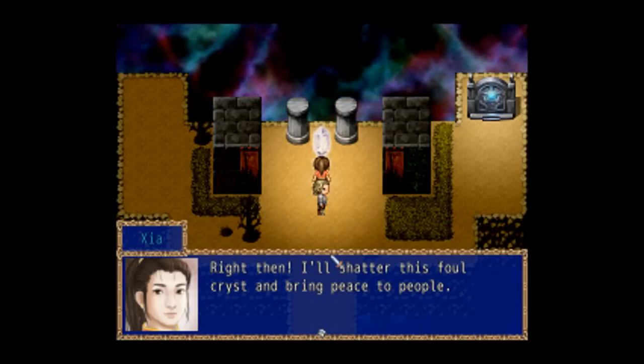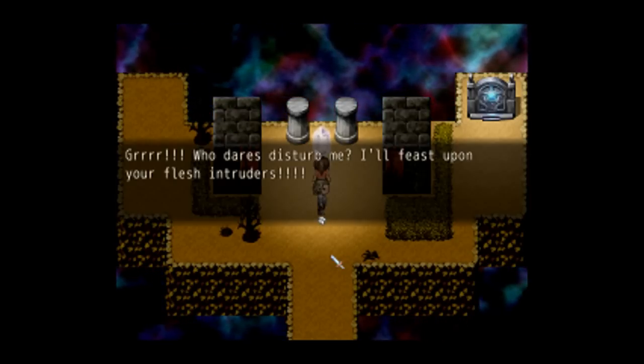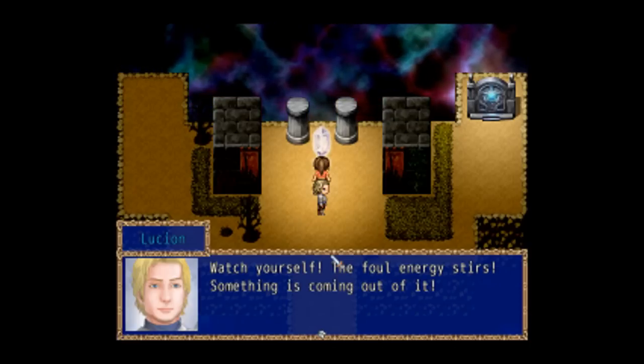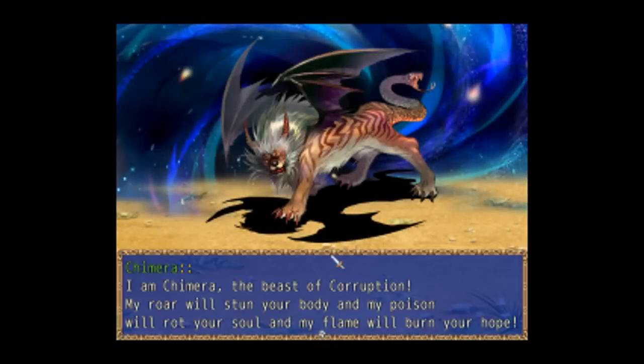'I'll shatter this far crystal and bring peace.' 'Grr — it dares disturb me. I'll feast upon your flesh, intruders.' 'Watch yourself — the far energy stirs, something's coming out of it.' It's a chimera — which really makes me think of Yu-Gi-Oh. He just sort of looks like that a bit to me, but I guess all chimeras look similar. This guy looks really cool — I really like the art style, lots of different things in this game. 'I'm a chimera, a beast of corruption. My roar will stun your body, my poison will rot your soul, and my flame will burn your hope.'